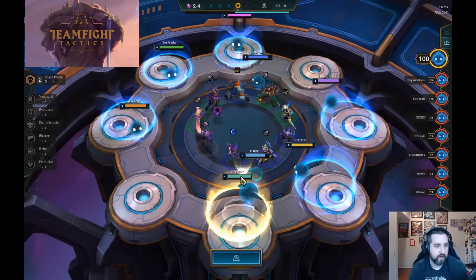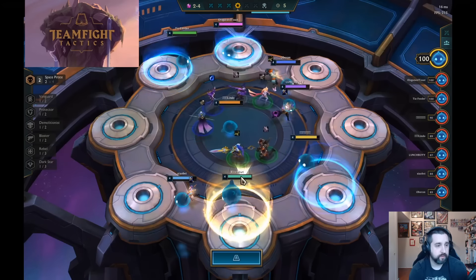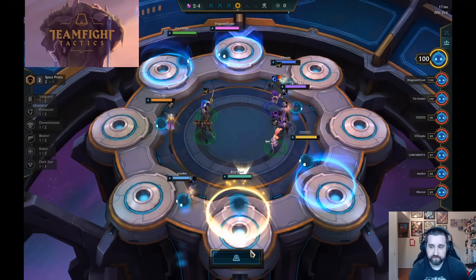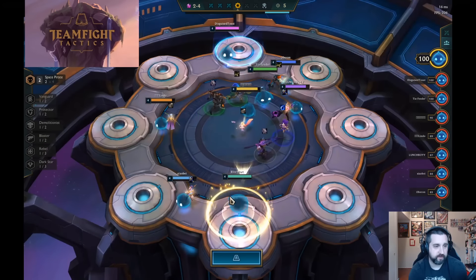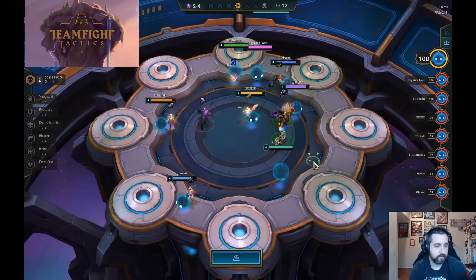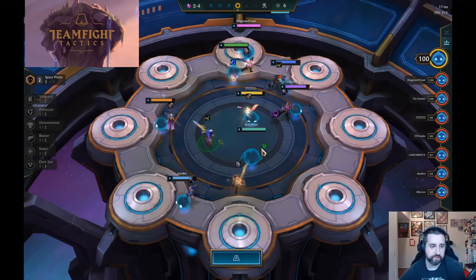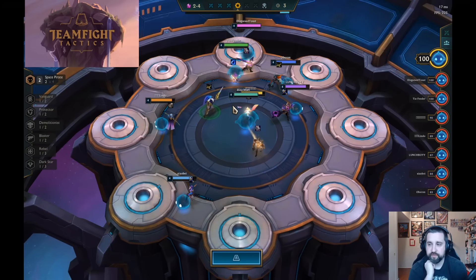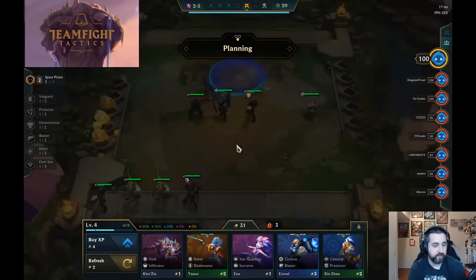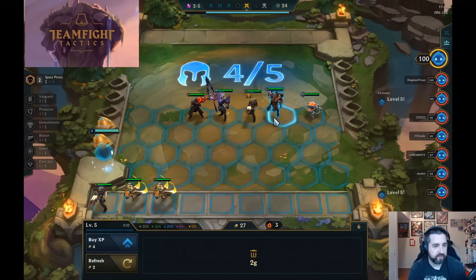At this point we have a Locket and we have a comp. We're not really sure what we need here, but we're also in first, so we're probably not going to get a first pick. Darius is a third Space Pirate, so we can always just grab the Darius. It's looking like that's a good option. So now we've got three Space Pirates, and Darius is actually pretty good with AP also, as his ult is kind of an execute. So if we can get some AP on him, that could actually be a good way to run the Space Pirates. We've also got that Locket, so we decided to lock it in and get a third Space Pirate in.